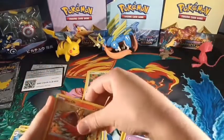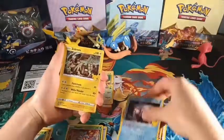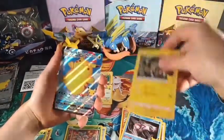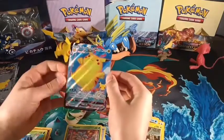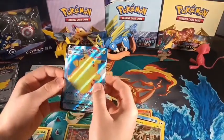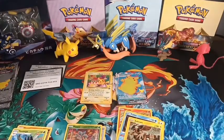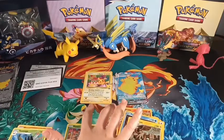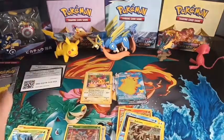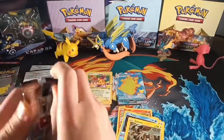Ho-Oh, Palkia, Zekrom again, and Surfing Pikachu VMAX — I love how his arms are just flinging from side to side. Out of that we've got two cool cards and they're both Pikachu. So this is our second to last pack of Celebrations.